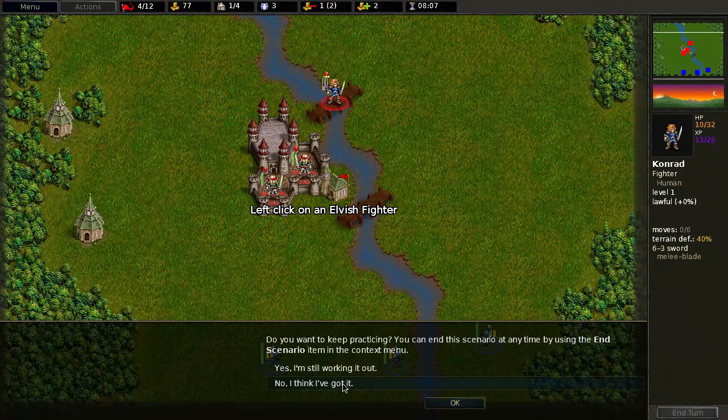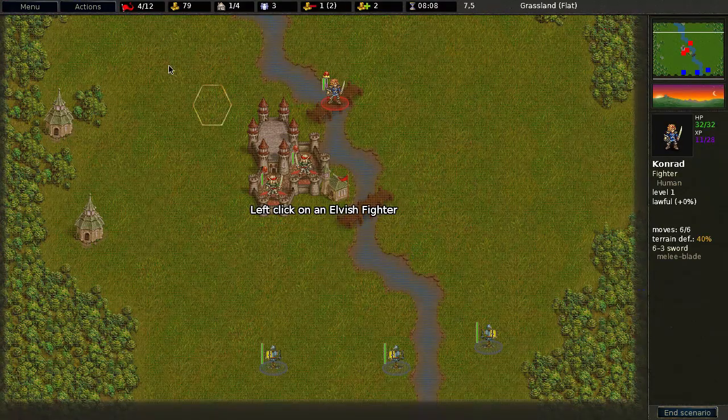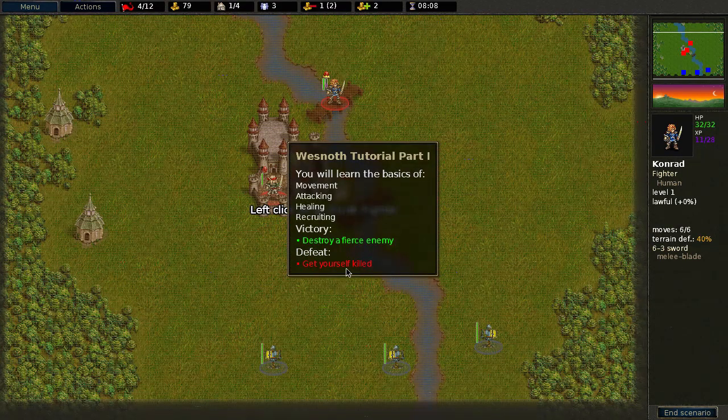After your victory, the map will be grayed out to indicate the scenario is over, but you'll still be able to examine the final positions and state of your troops and any surviving enemies. This is called linger mode. When finished, click the end scenario button to go to the next scenario. It autosaves every turn, which is pretty useful.